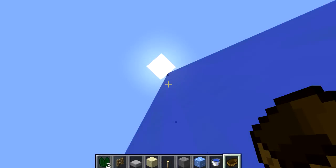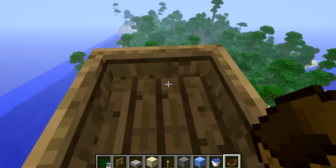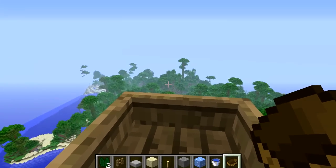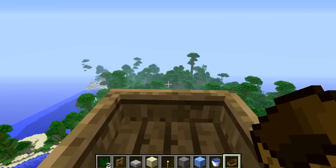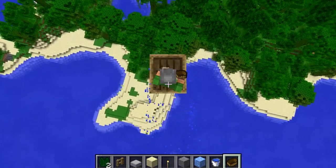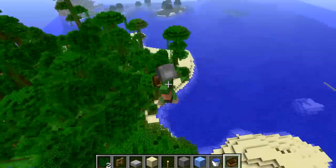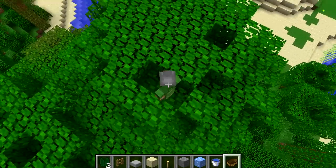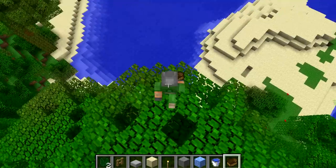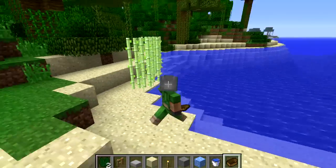We're not at the top yet but fairly high up, so I'm going to fly off and demonstrate this again — I'm going to fly towards the land. When we reach the land and are directly above it, pressing F5 will show that I'm going to hit the ground somewhere below me and then fall off. There you go — our boat was actually down there in the water, about five or six blocks away from where we actually were.